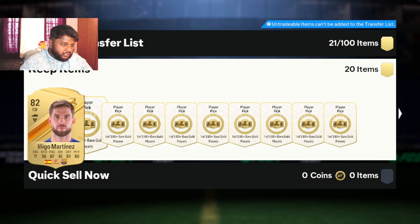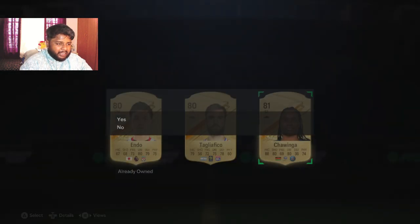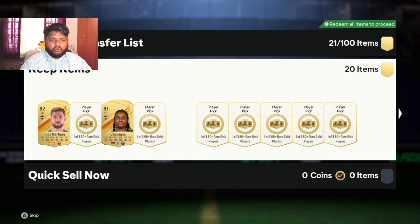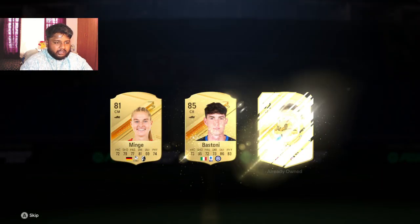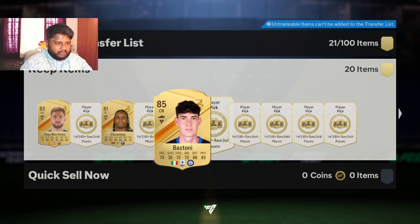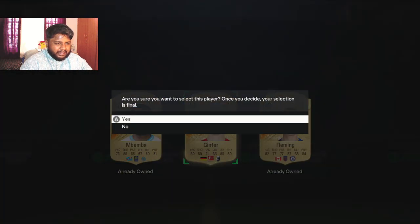I don't know how many of you guys sit and do this particular player pick. I know many of you won't be bothered much about it, but if you guys have tried this, have you got any promo out of these? Whether it is during those — oh, Bastoni, 85-rated, nice nice, fodder! This is the highest-rated so far. 85-rated Bastoni is the highest right now. Ginter — nice nice.